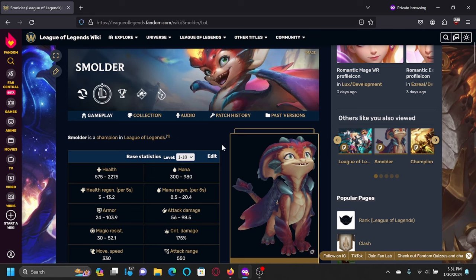I'll be briefly talking about the new champion Smolder's kit. Smolder is an AD caster akin to the likes of Ezreal or Corki. He has a couple other characteristics that I'll compare to some other champions, but for the most part this champion I would say is most similar to something like Ezreal.